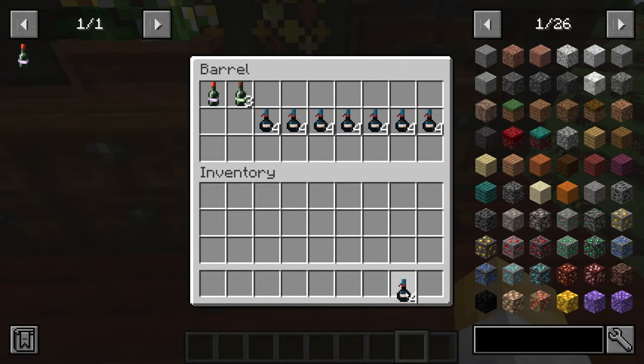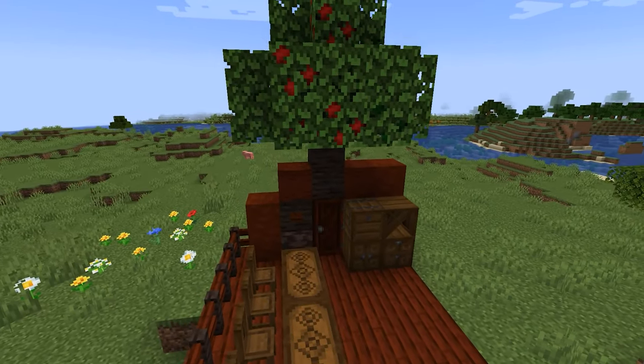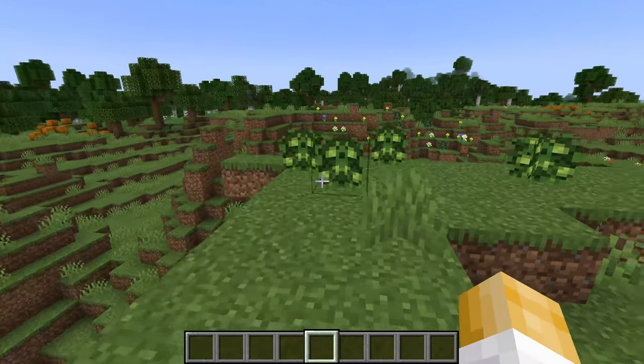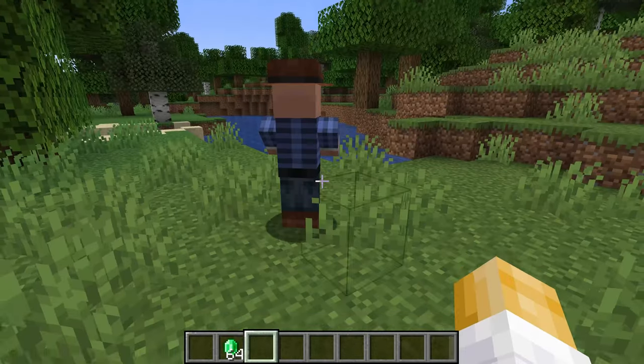But that's not all, of course. It also adds many decorative blocks, including a new wood type, as well as some furniture. But first things first, let's find some grapes. To start out, find yourself some grapevine bushes and harvest the first grapes to get your winery business started.